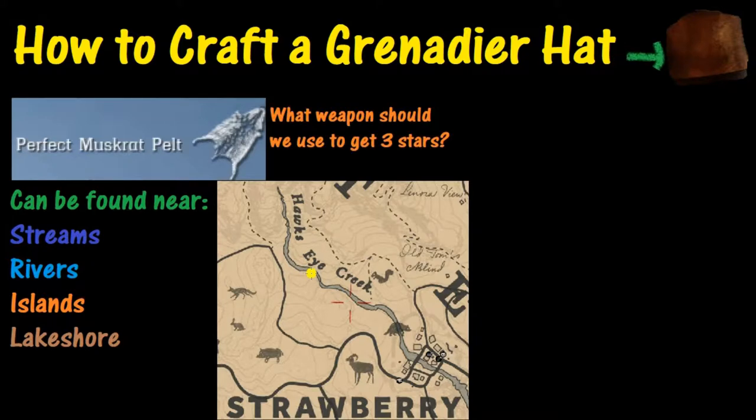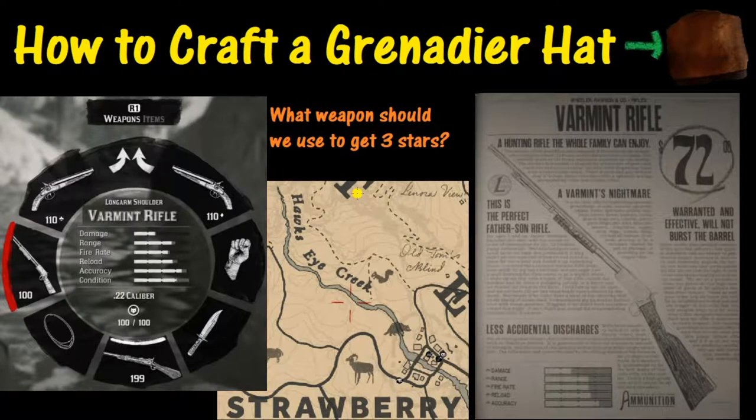Now one of the questions you may have is what weapon should we use to get three stars, because obviously some of the weapons you choose won't get you a perfect pelt. The answer to that question is the varmint rifle, which is made especially for these muskrats. If you have a varmint rifle and good deadeye, you're going to be able to get a perfect pelt as long as you have a decent shot.